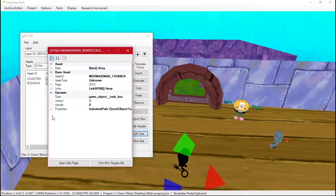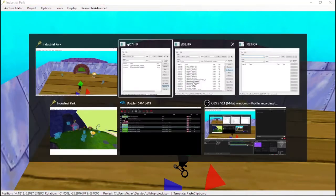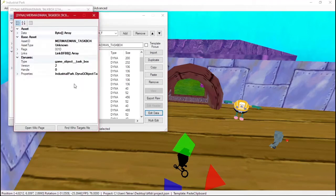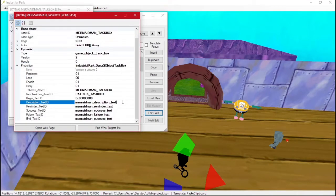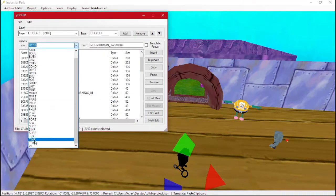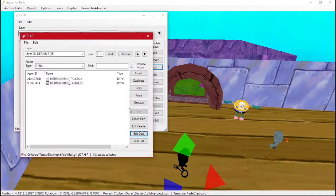Now we have the taskbox, which has more missing things. These use text — clicking on it shows a bunch of different text fields. We'll go get those texts now: grab the Mermaid Man texts and put those in our level as well.